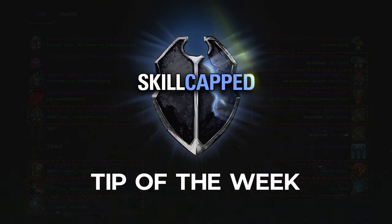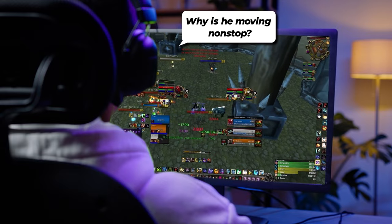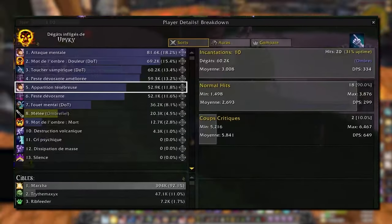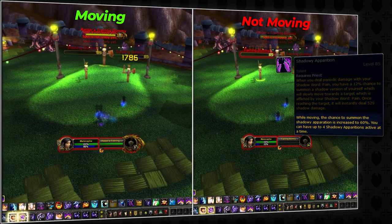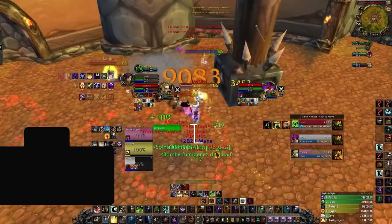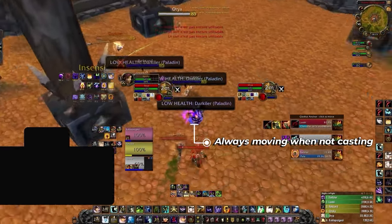Here's an exclusive Skill-Capped tip for Cataclysm PvP from the new Classic course. Have you ever watched a Shadow Priest stream and wondered why they're always moving? That's Shadowy Apparitions — they make up a large chunk of your consistent damage and spawn from Shadow Word: Pain. But while moving, you have a 60% increased chance to spawn them. So there's a simple rule: if you're not casting, keep moving. Simple yet surprisingly effective. For more tips like this, check out the class courses at skill-capped.com.